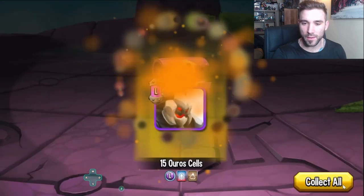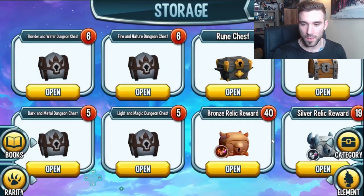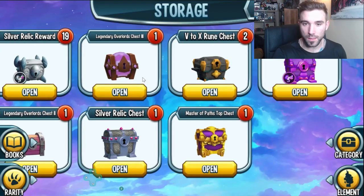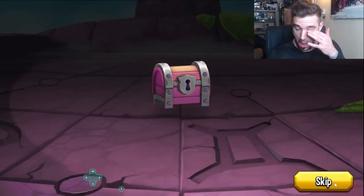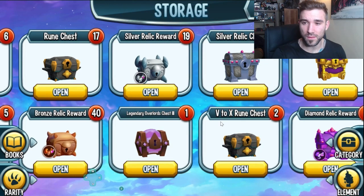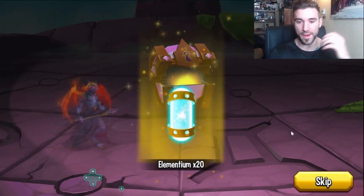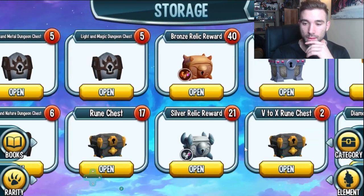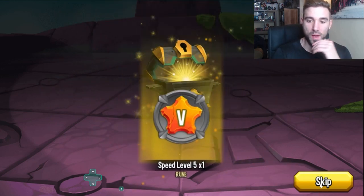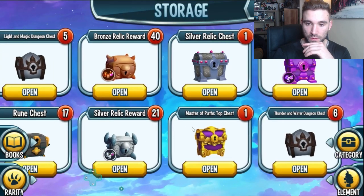Okay, so we got here a bronze relic chest — really. Don't care about those. First overlords chest, just a level six. Level eight — take that. This one has about 120,000 or something. It's got fear ale in it, so that's cool — level five to ten. I don't know why I still have these. Of course, two fives and a six.